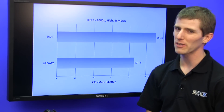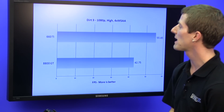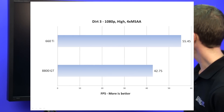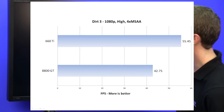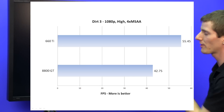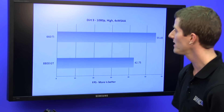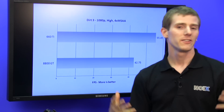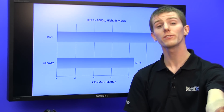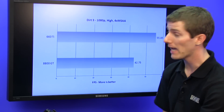In Dirt 3, we didn't see as much benefit. We were already able to run the game on high with 4x anti-aliasing at 1080p. So this is a very CPU-bound scenario, where we only saw about a 20% improvement going from the 8800 GT to the 660 Ti. But the game is playable in general. So can it tide you over for another few months while you save up? Perhaps.